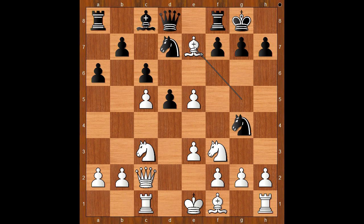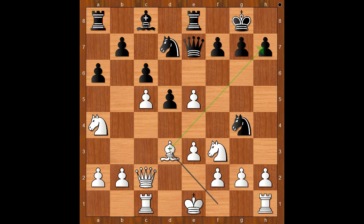Bishop takes on e7 was played, queen takes on e7, knight to a4, bishop to a4, defending the pawn on c5 but neglecting the development. Rook to e8, bishop to d3, h6. It is white to move, and this is another critical moment.